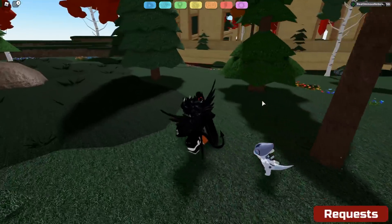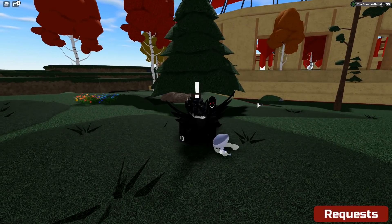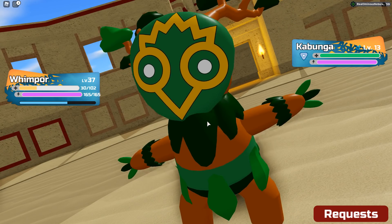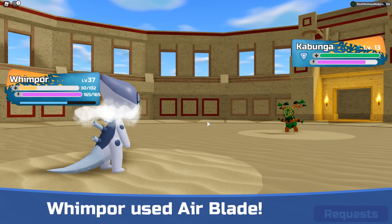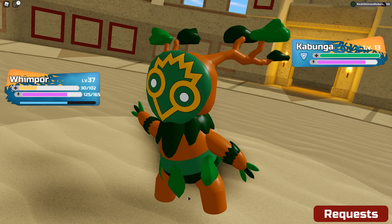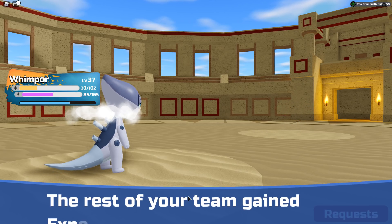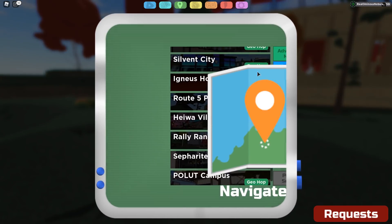This is pretty crazy because you can literally do battles here. When you encounter someone in the wild, look what happens — okay, first we gotta actually encounter something. The Kabunga spawns in the battle coliseum and you can literally fight these. We're literally fighting in the battle coliseum! It's honestly pretty cool. I think it's funny and they're probably gonna patch this soon, but I had to let you guys in on this glitch.